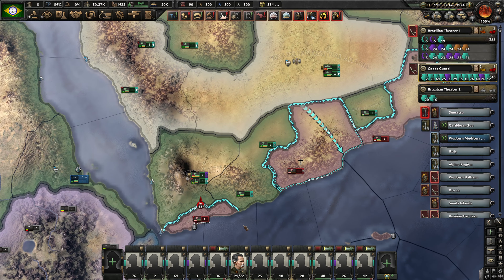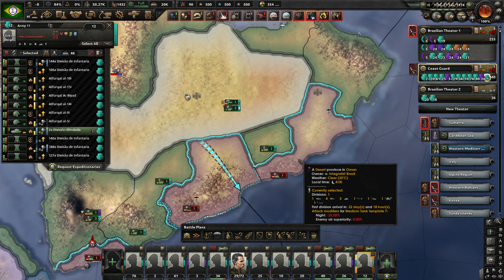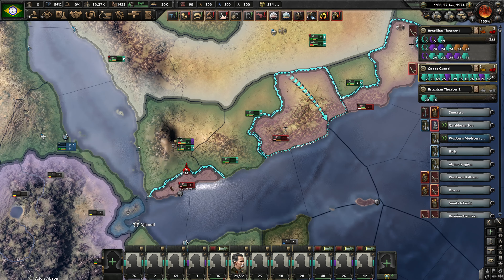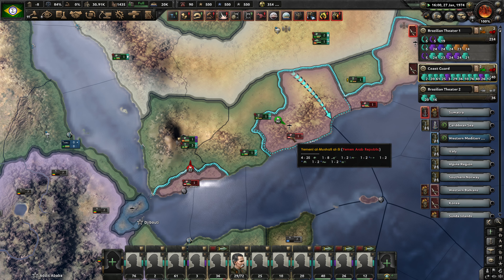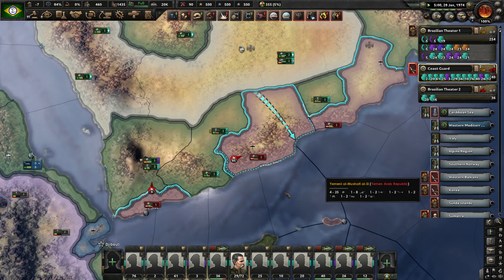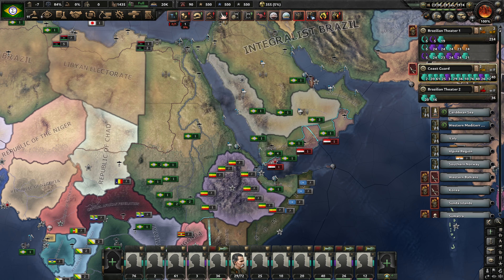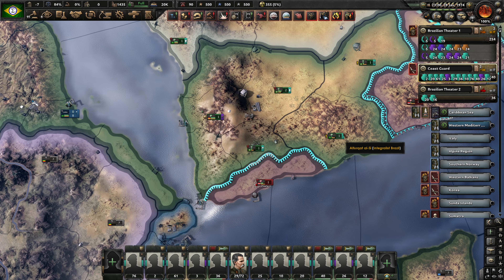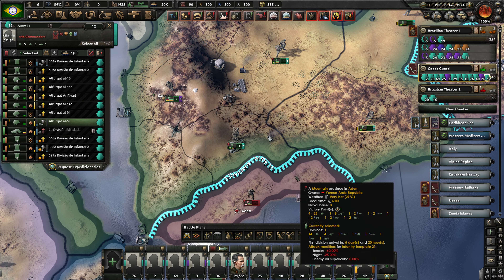Yemen is segmented off over here — these guys are actually pocketed. I would love for these tank units to come in and attack these guys. These guys do have supplies. This should stack wipe in theory, except that we don't have the organization to get in there. Yemen will fall eventually. These guys are actually walking out — that is hilarious. I'll allow it.